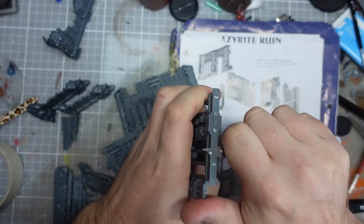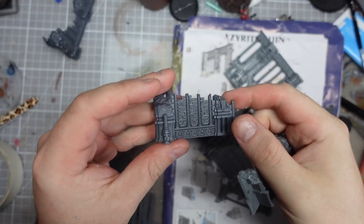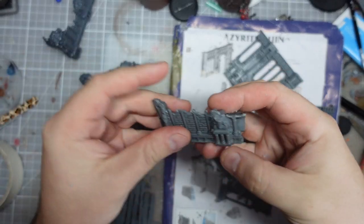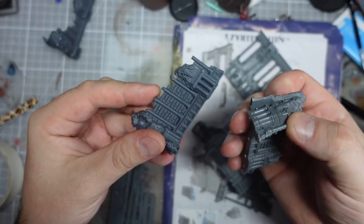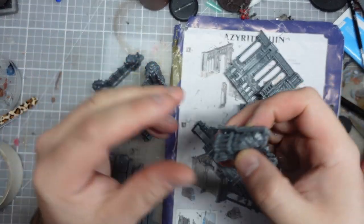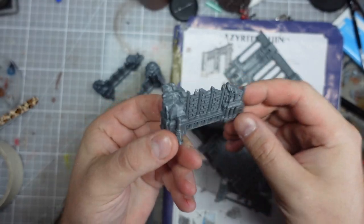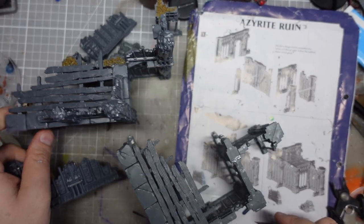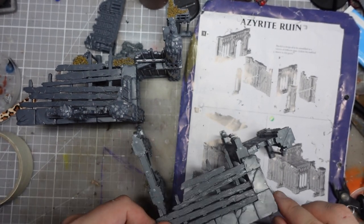If I follow these instructions, I've noticed it does actually go together differently and doesn't have that weird dead end. It should give me at least one place I could put one of these bits. I'm going to give my imagination a rest and follow the magazine instructions. I've got all the bits snipped off and I'm just going to go around and clear them all up before I put anything together.